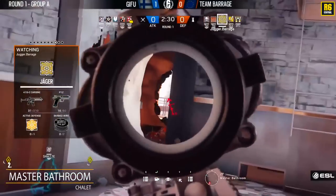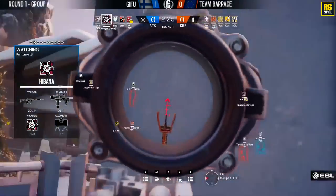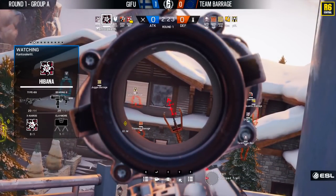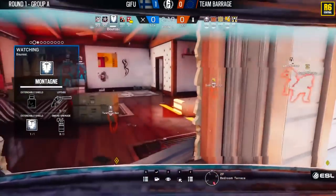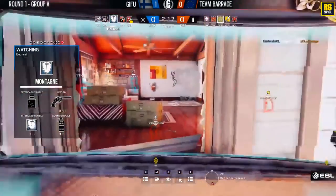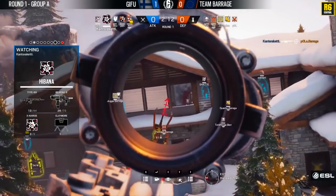They are reading this play — they know it's going to happen, and they've set up Kanto Riketti directly to counter it. Whoever rotates in or out of bathroom has to use that route because they've castled off their doorway and can't rotate otherwise. Kanto Riketti picks off Polo who tried to rotate back through the Valkyrie cam after being pushed away from the window by that Montagne.